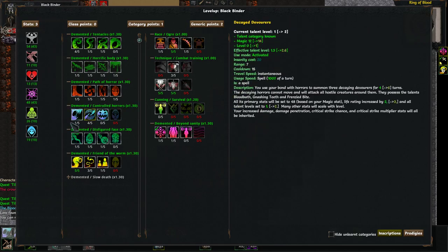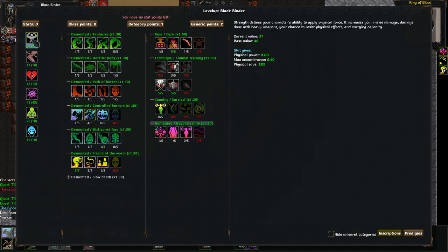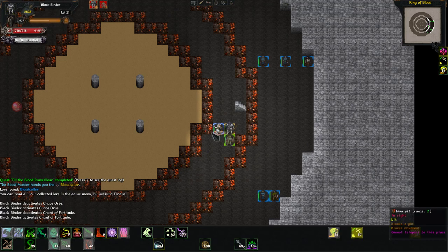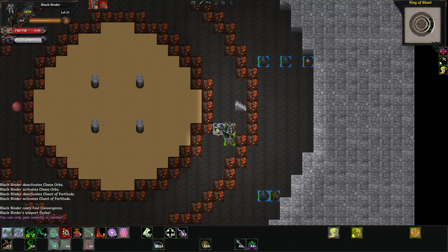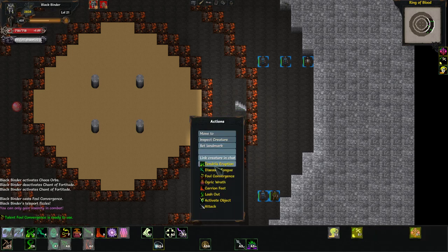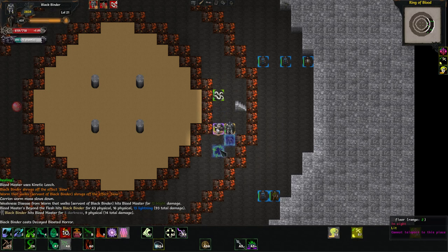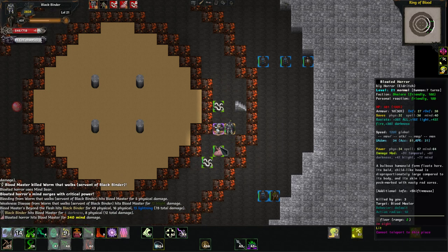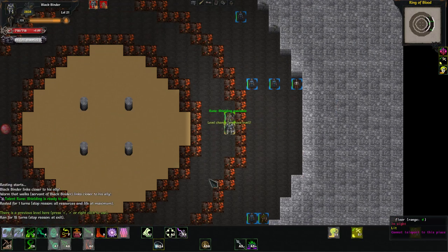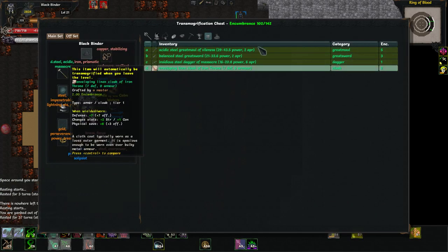We'll get one more point in Bloated Horror and then I'll start spreading out my points elsewhere. Let's go Strength for now. Let's get this guy surrounded and then Foul Convergence. We can only do that when we're in combat — so we need to force attack him first. It's a crapshoot whether or not your spells are going to work on allies — some classes do, some classes don't, so the only way to know is to test it.